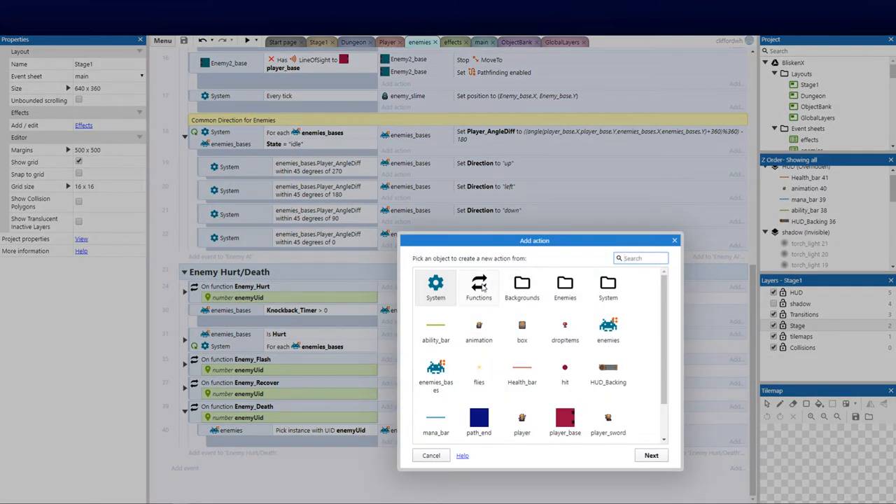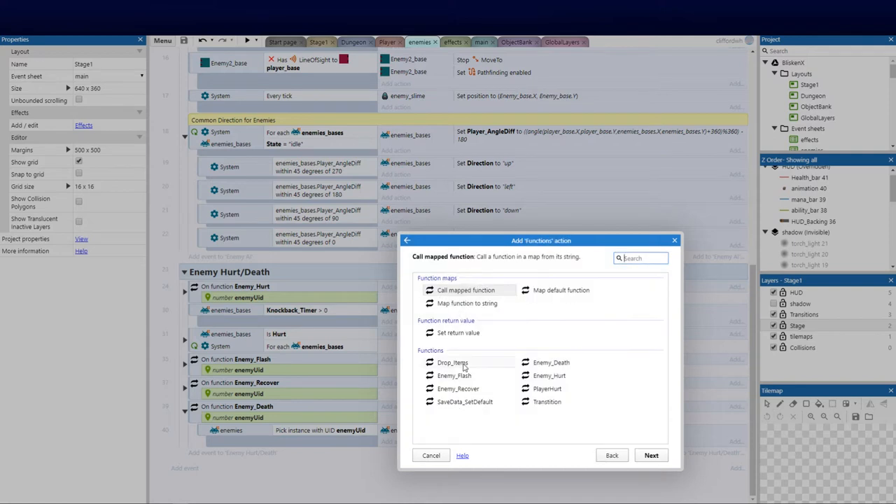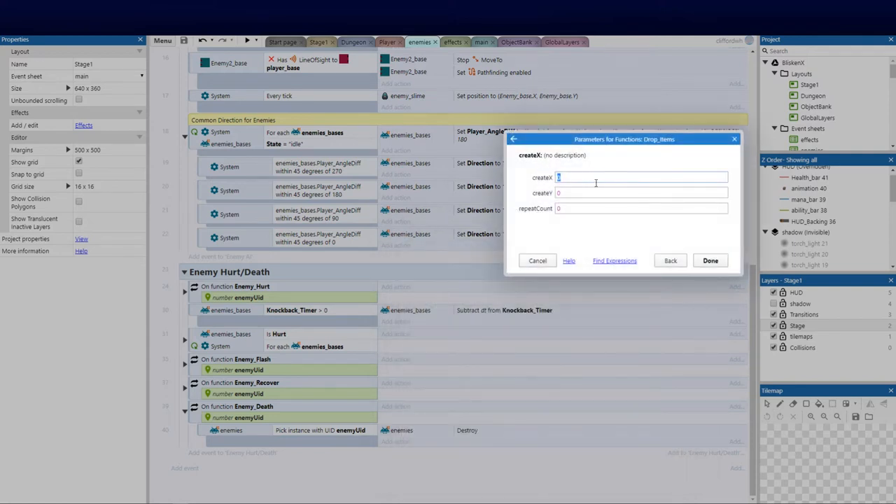From our previous video we have a function — I'm going to call drop items — and it's really simple. We're going to create the x and y to where we need to drop it, so that's going to be the enemy's x, and then we're going to go onto our enemies' y and I'll offset that slightly, maybe by 8 pixels. Then we enter the random loot amount.